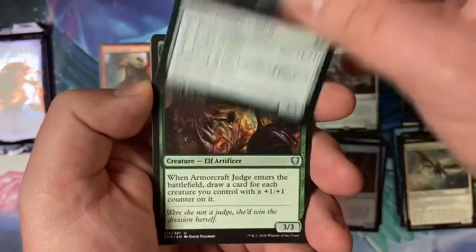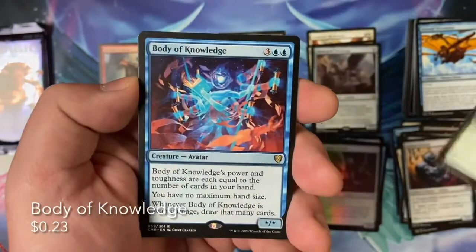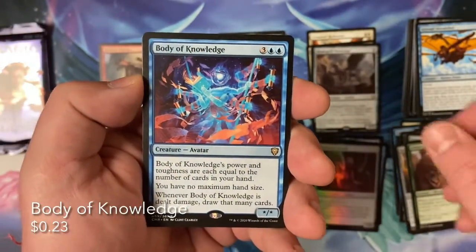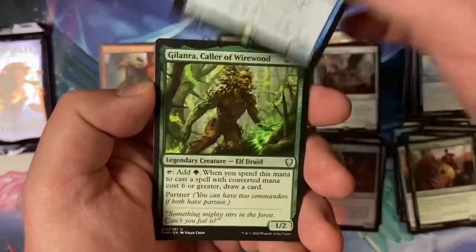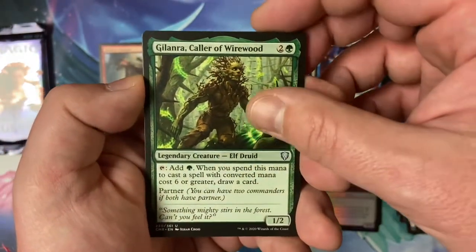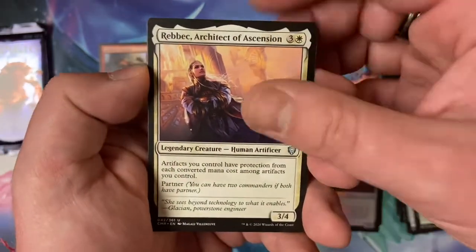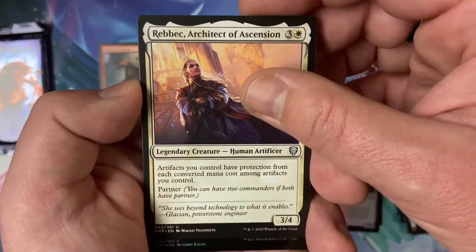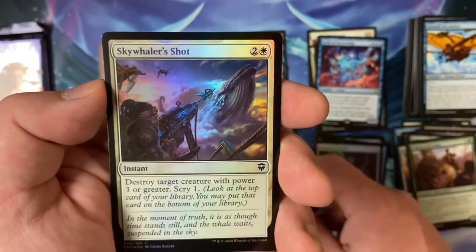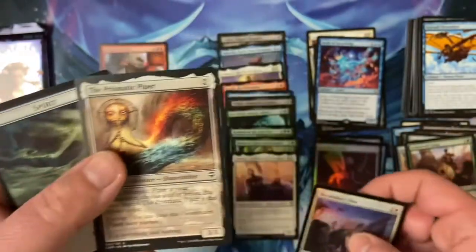Got a rare Body of Knowledge — yep. An uncommon Gillanra, colorful Wirewood. Another uncommon Rebecca, Architect of Ascension. And we got a foil common Sky Whaler's Shot. And our Prismatic Piper — we counted them out.